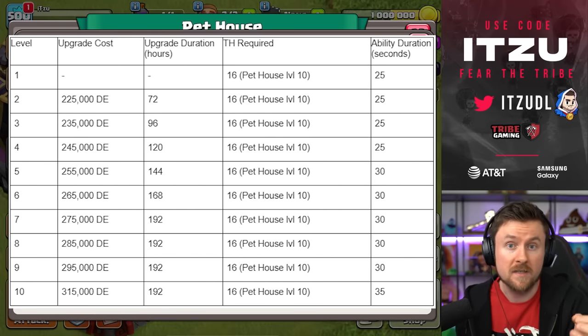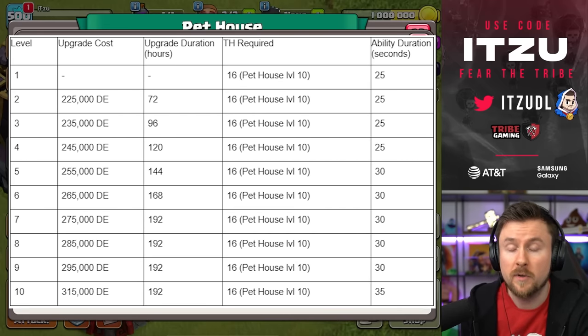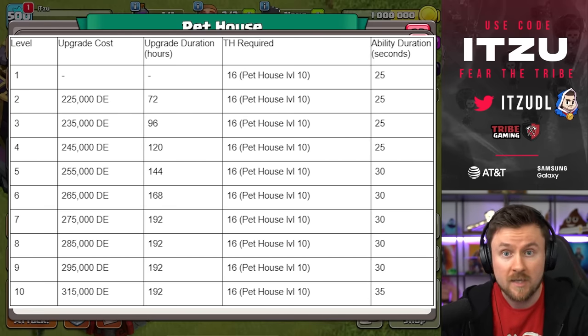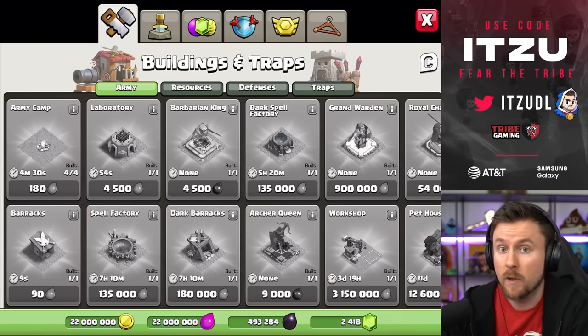On top of that, it can obviously deal damage itself. If you want to get this pet upgraded as quickly as possible, you can see the stats on your screen showing how much it will cost to get it to level 10, to make sure you have the longest possible time of turning your hero into defense-target mode only.